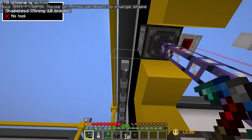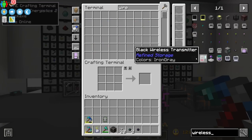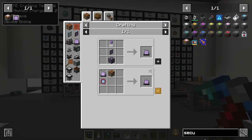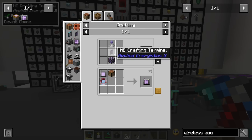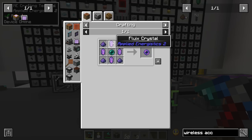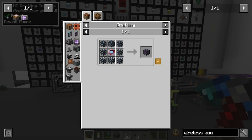To get the same wireless functionality with AE2 we need a few things: the wireless crafting terminal, which shouldn't be too difficult to make; a security terminal, which is required to set up a wireless network; and a wireless access point, which determines the range of wireless connectivity to the AE2 system. The wireless crafting terminal requires an ME crafting terminal and a wireless receiver, which is made from iron, quartz fiber, and fluix pearls.